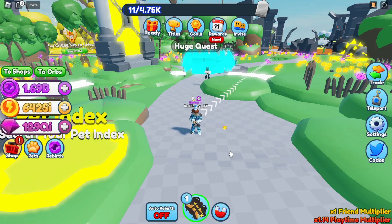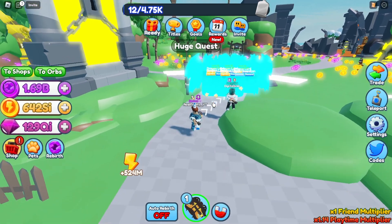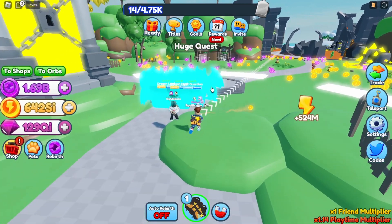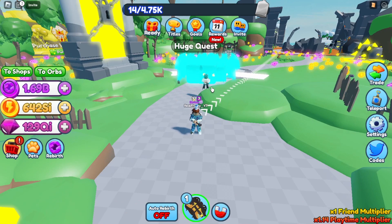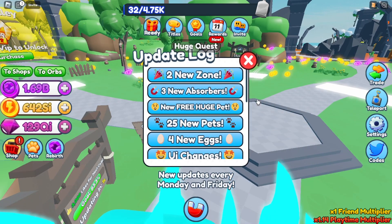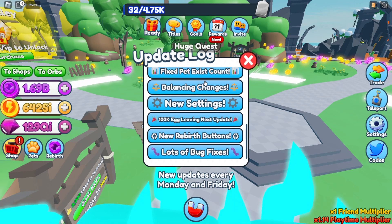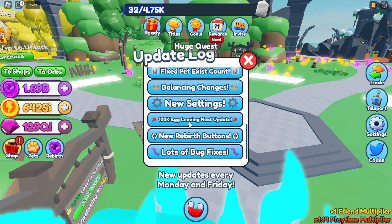What's up everybody, welcome back to the channel, it's Frosty. In today's video we are back inside Energy Simulator - they came out with a new update. Before we go over the update, please drop a like, subscribe if you haven't, we're on the road to 2000 subscribers, and hit the notification bell. Now let's get into it. In the update logs we have two new zones, three new absorbers, a new free huge pet, 25 new pets, four new eggs, UI changes, added ruins, new upgrades, index changes, fixed exist count, balancing changes, new settings, and a 100k egg event.